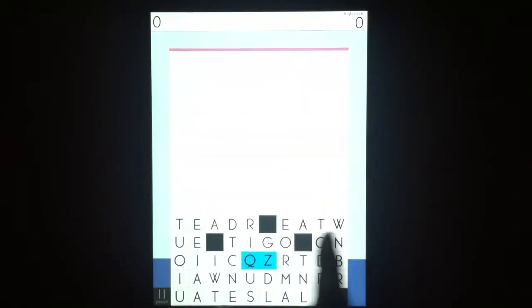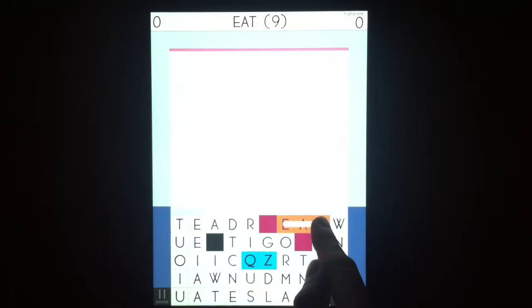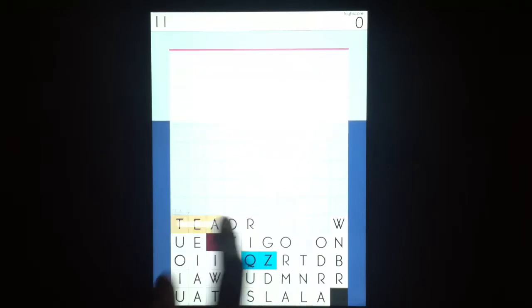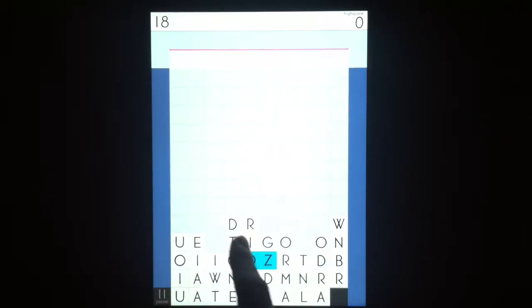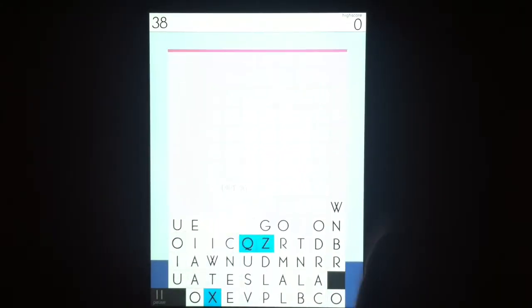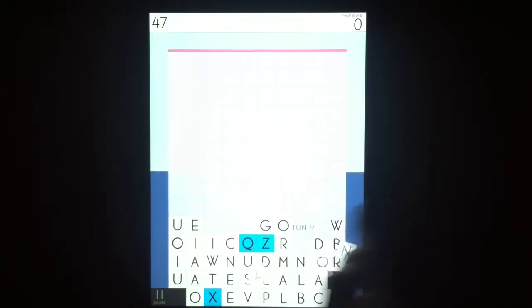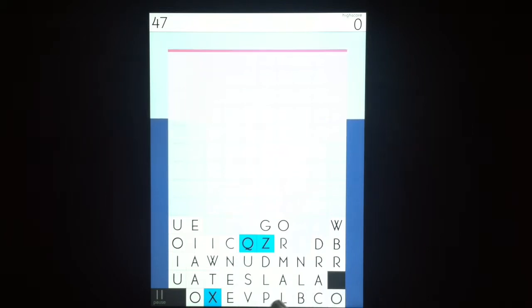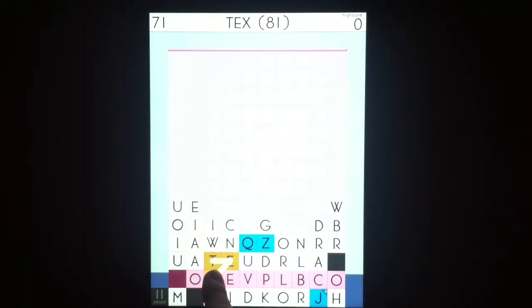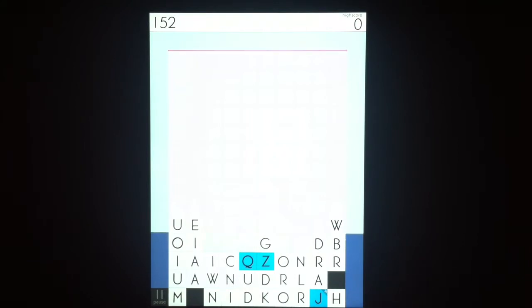Basically what you have to do is you have to connect words. So like, I have E right there, and you do like 'tier.' What's cool is you can do D-I-R-T for dirt — you can go all those directions as long as they're connected. So like 'ton,' you can go up like that. These highlighted ones — if you use one, like 'tex,' it deletes the whole line that the blue one is in, which is very helpful.